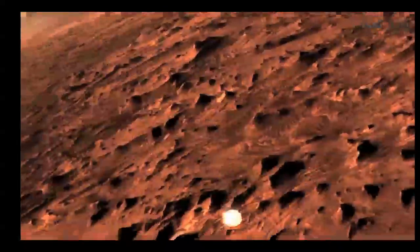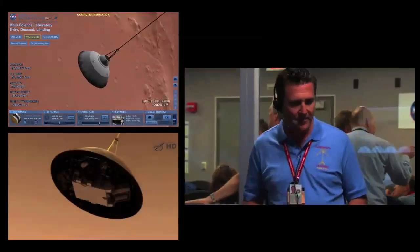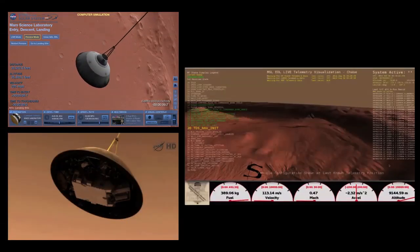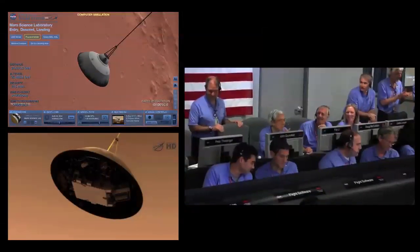Dynamic phase. Coming back again with wrist mode dynamics. Wrist mode is nominal. We are 9 kilometers and descending. Valid range. Net filter converged with a velocity correction of 0.7 meters per second. We have acquired the ground with the radar at an altitude of 8 kilometers.